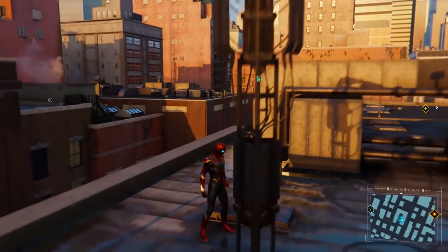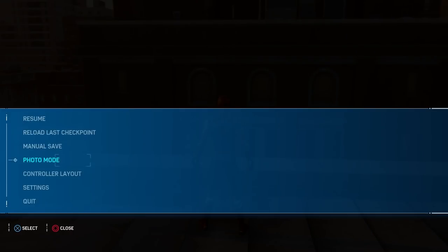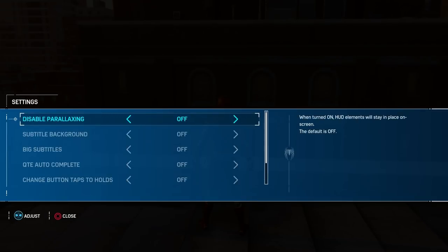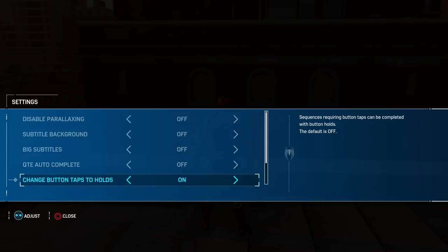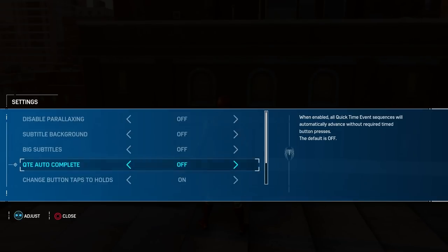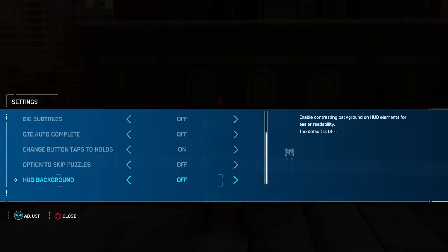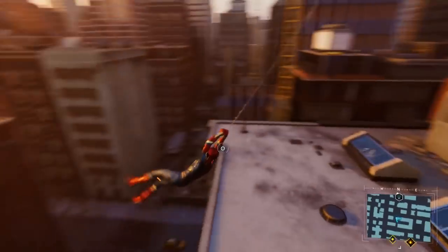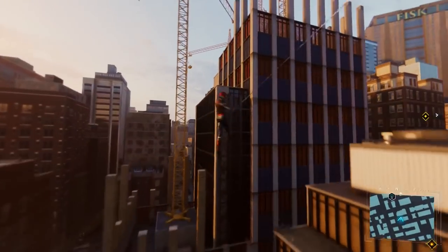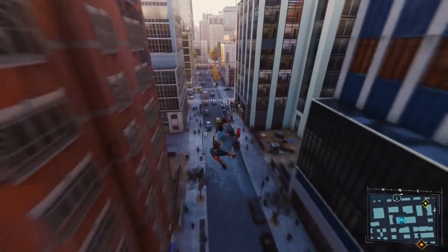I wonder if I could actually turn on the accessibility options. Settings. Accessibility. Ah, change button taps to holds. Thank you. I was thinking I could just do QTE auto-complete. But that would be a little bit much. But switching from taps to holds? Now that I can get behind and work with.